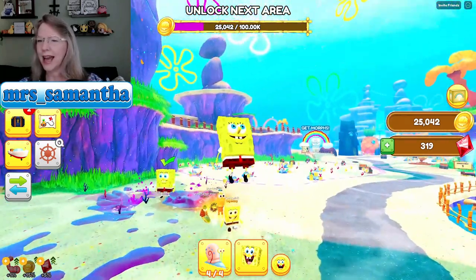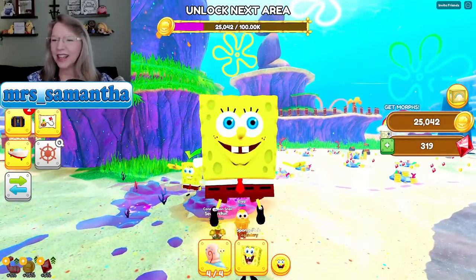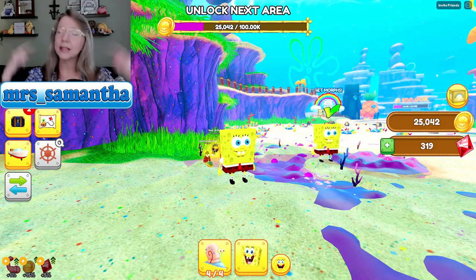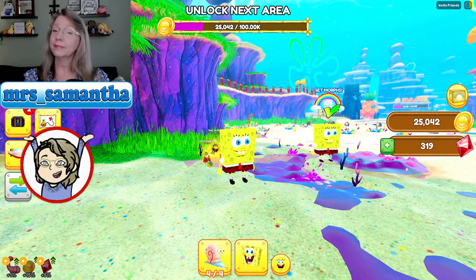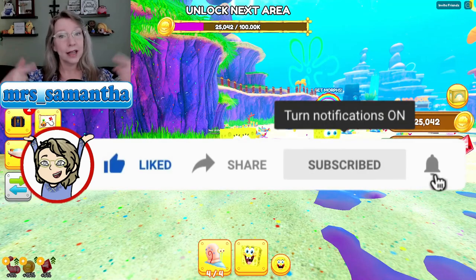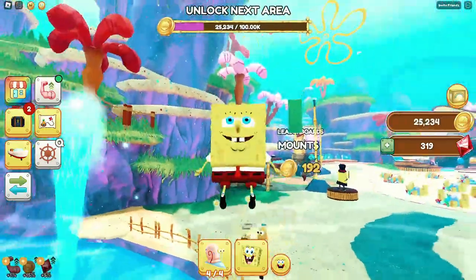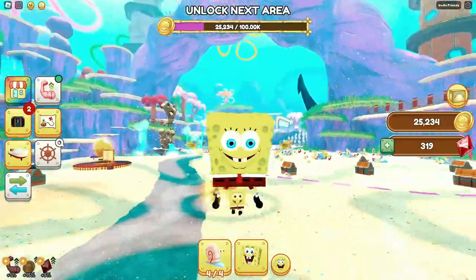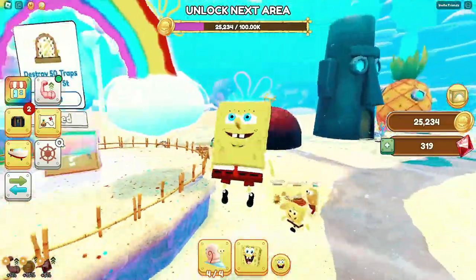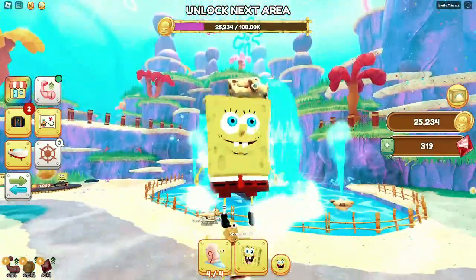Reward: SpongeBob morph — give. Equip my morph. I'm SpongeBob! Yay, check it out — I'm SpongeBob. That is so cool. I'm SpongeBob Miss Samantha. Standing here by my buddy — I've had a great time. You guys let me know down in the comments if you want me to continue playing this. I love this game, I love SpongeBob. I appreciate you for watching. Remember to like and subscribe if you haven't already, and I will see you in the next livestream or next video. I love you — God loves you more. Bye!